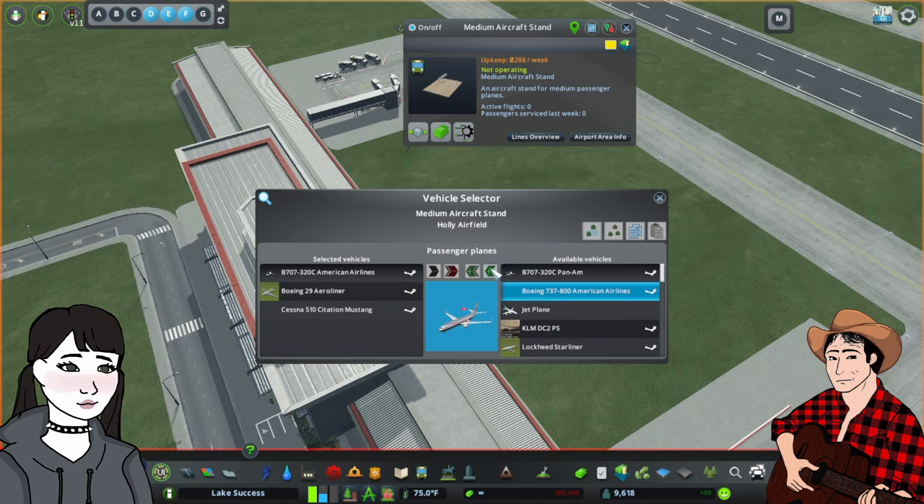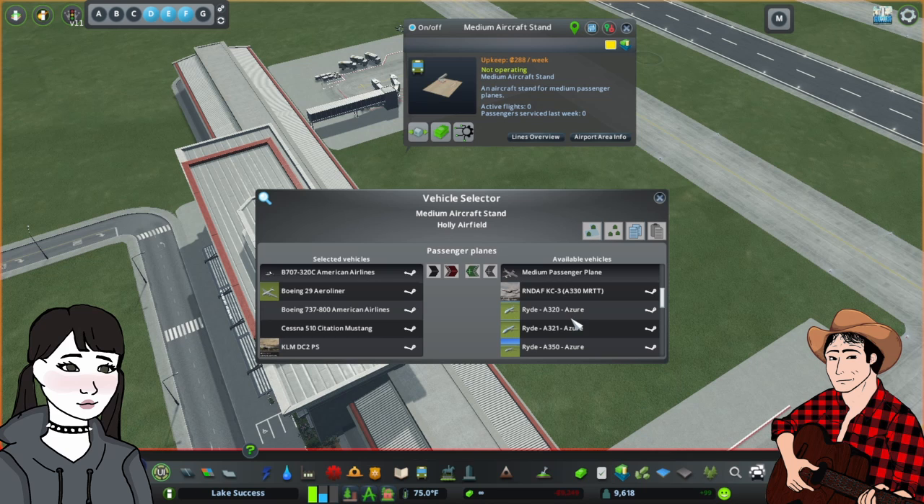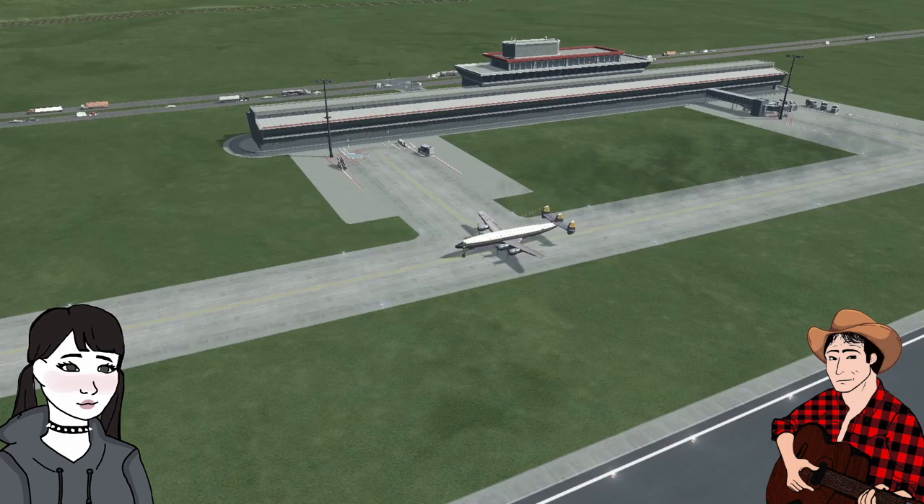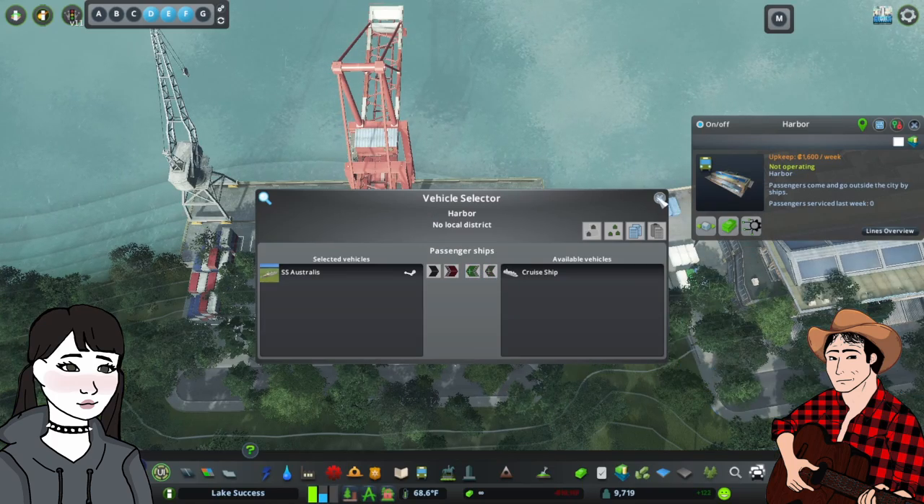It also works on airports. Now you can finally select which planes you want to spawn in your city, and each aircraft stand will spawn the plane of choice. The same is true of harbors and cargo train stations.